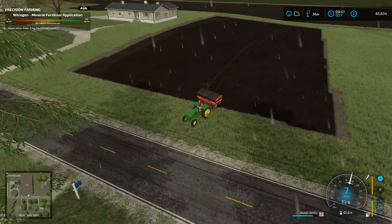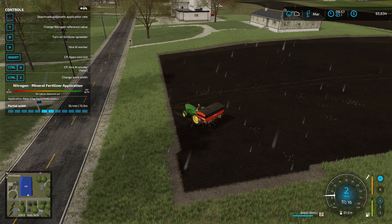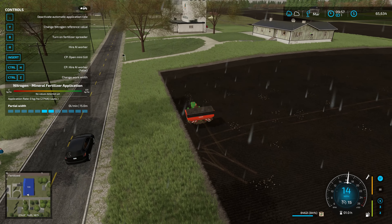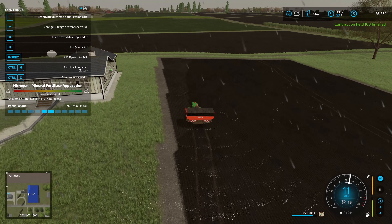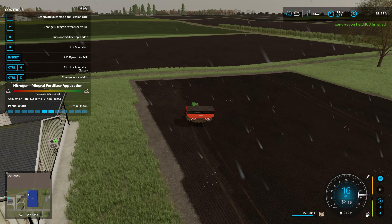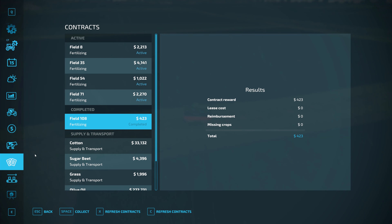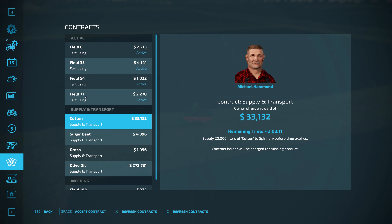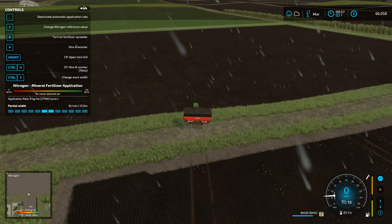I was hoping that was wide enough to complete the contract, but it is not. Let me go ahead and reduce the working width as small as I can. Yep, we're good there. Now I need to head over to field 35. Let me go down to the contract page and collect on that one. Field 35 is on the western side of the map — 35 and 71. There it is, 35 is right here. Let's go do that one, then I'll go do the rest off camera.